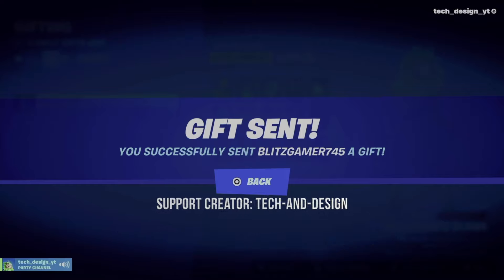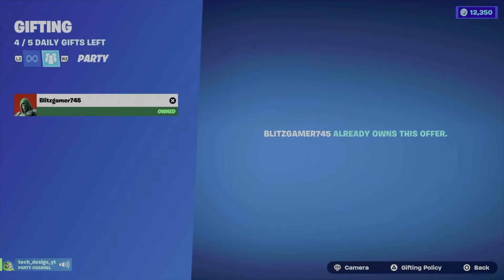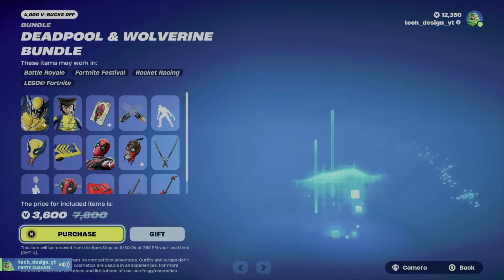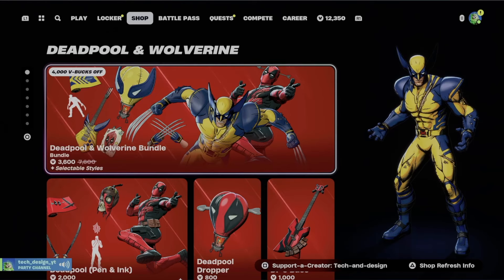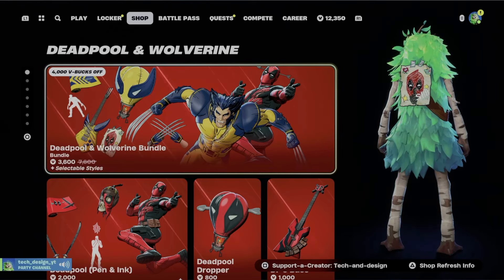How long does the gift take to get to him? It's actually immediate. If I go back and click on his name, see how it says that he owns this — so I cannot send it again. That's how I can make sure he actually did get it. Now if he didn't see it right away, all he has to do is change his banner, go into a game, get out — that's going to refresh Fortnite. That should do the trick, because I have seen that glitch happen for so many seasons.